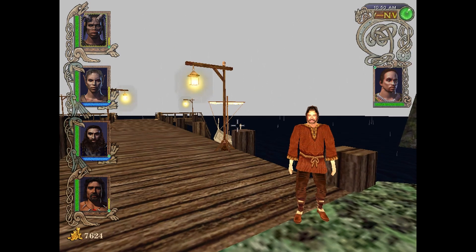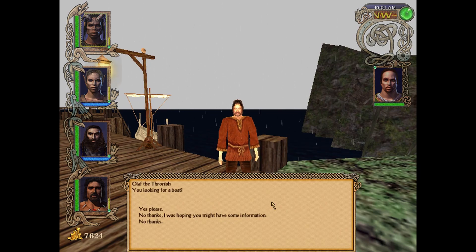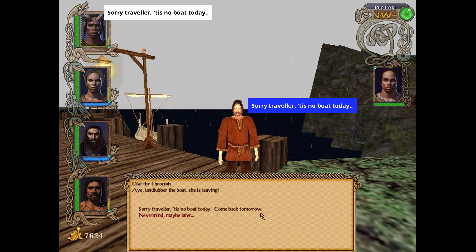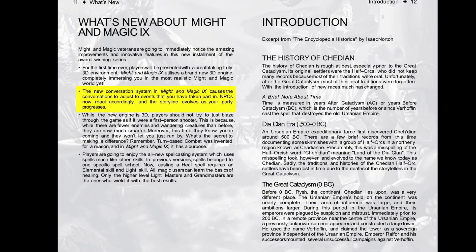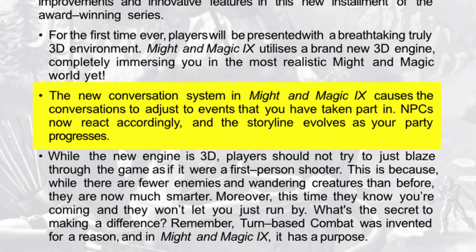Let's have a look at the dialogue interface. The dialogue options cause extreme confusion — you are confronted with the options of your own reply, but also the replies of your conversation partner. It's hard to wrap your head around. Whatever happened to the new conversation system they proudly address in the game's manual?